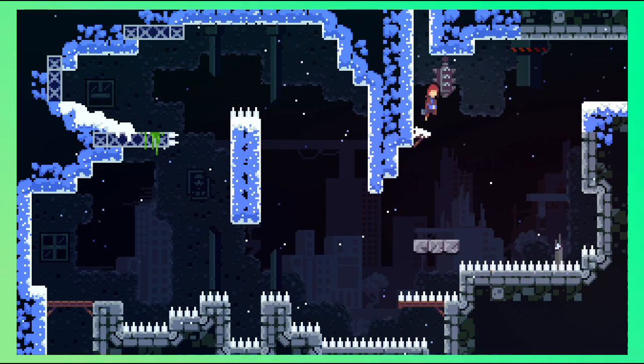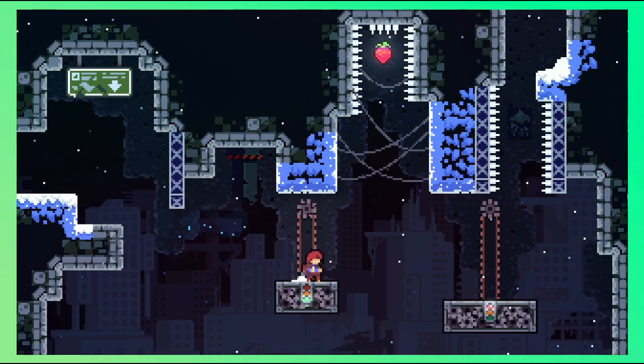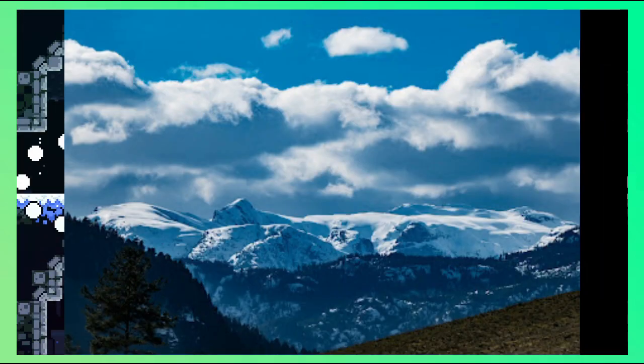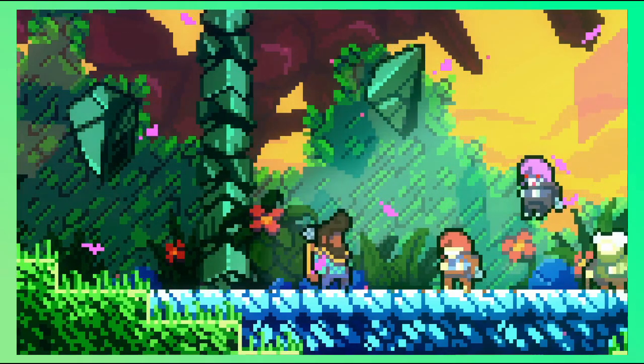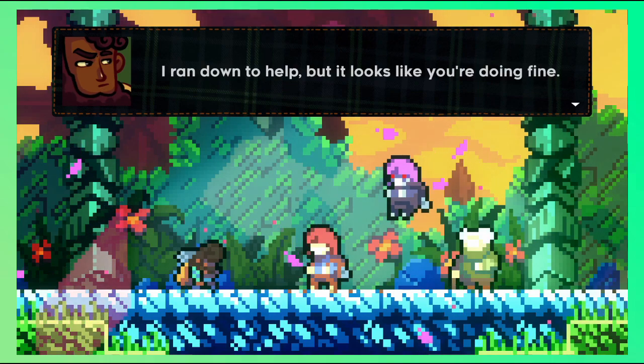Of course, since this game is made to be challenging, there is a death counter for each level. Our goal is to reach the summit of Celeste Mountain, which is actually a real-life location, though in this game it is a more fictionalized version to fit with the theme and setting. Along the way, we encounter a bunch of characters who help us reach our goal, while others try to kill us.